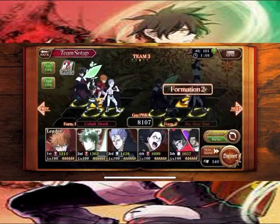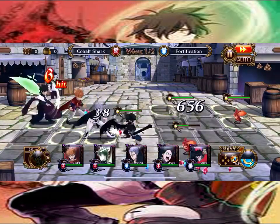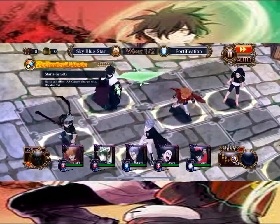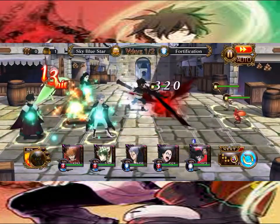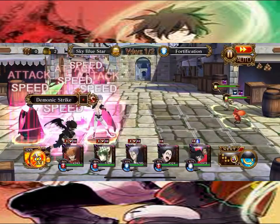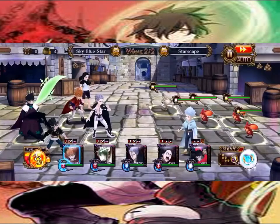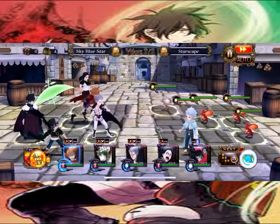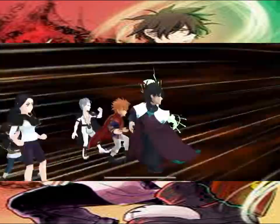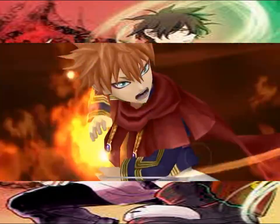Now we get to Wizard King — this is where it gets interesting. The tactic is very simple: you want to build up as much as you can and get all of your AAs, especially your AOEs, as soon as possible. When you start the stage, switch your formation to Crimson Line 2 or Sky Blue Star and let it rack up. Then switch back. You want to get that buff as much as you can before it's over. Switch back, get the crit off, and then you'll have attack boost, speed boost, and crit boost. Everything else is just plain and simple — just kill everything.